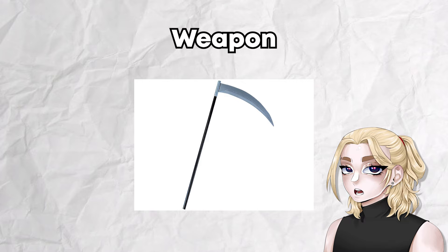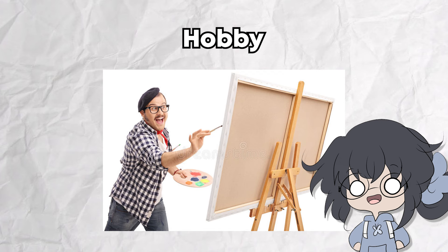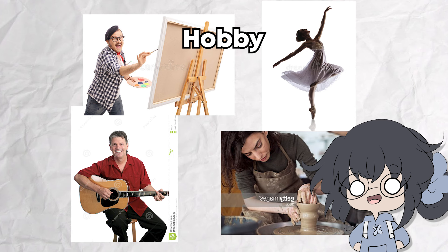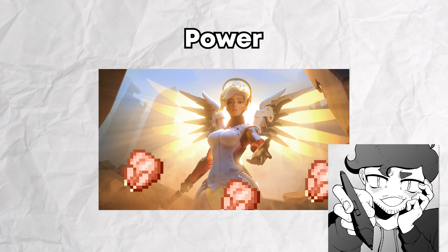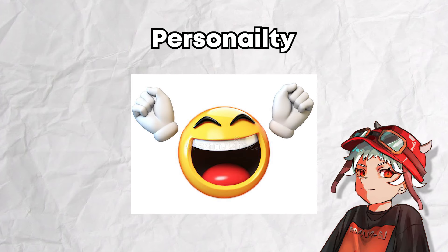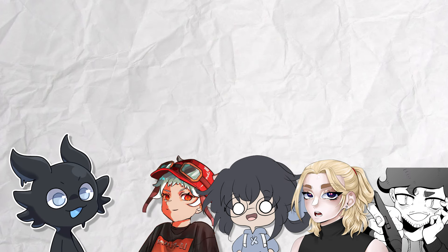I have to pick my favorite weapon — I'm gonna go with scythes. Because we are all artists, I want the hobby to be an artist, but it's vague — it can be any type of artist, up to our interpretations. I'm choosing the species to be a half-human, half-dragon hybrid, because I think that's a cool idea. The power is to revive dead chickens. For personality, I'll go with extroverted and cheerful. Okay, everyone has chosen their prompts, so give me a minute to combine them all.